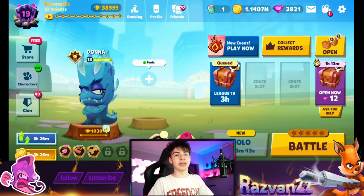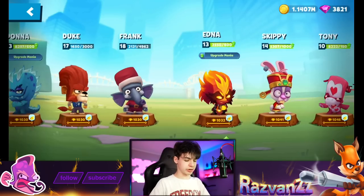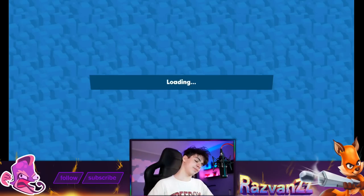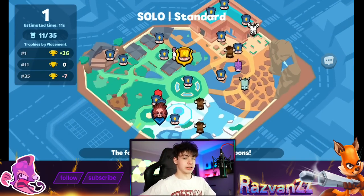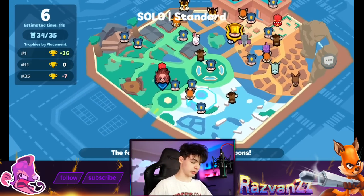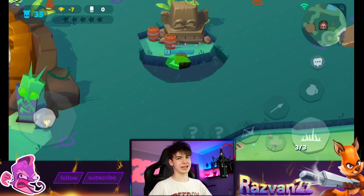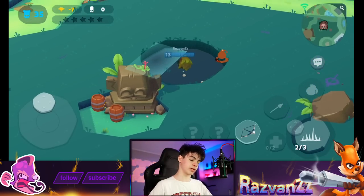Now it's time for Edna - we're gonna judge who exactly is better and who's worse. Let's go search for Edna. There she is - the search for Edna has ended. No item slots unlocked. Let's do this - let's spice things up. Here we have a bush. Being in a bush and triggering a trap and taking damage - you don't want that to happen.